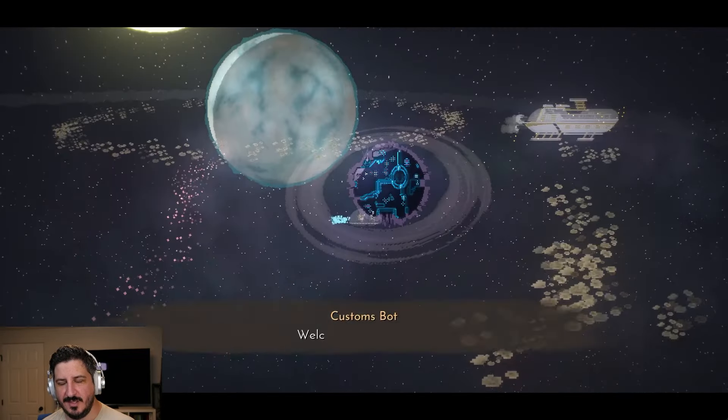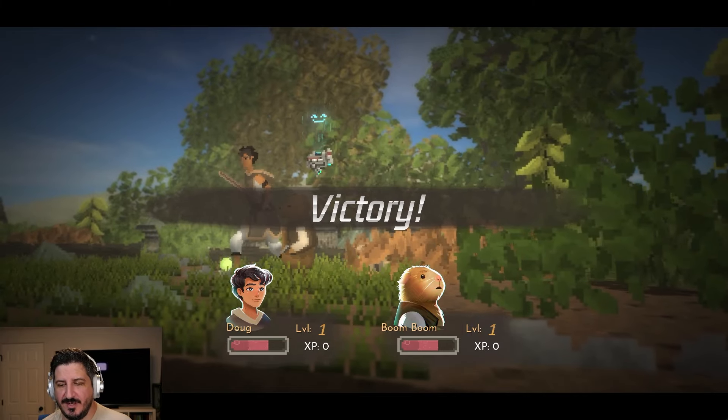We're trying to coax Boom Boom into putting down the gun, but there's something in the bushes — it looks like a tiny dinosaur. And it looks like we're having kind of an extended battle tutorial here. I like that they have both a shortened and a lengthy one. We're going to go for the lengthier one just to see. We keep attacking — and there we go. We managed to make it through.